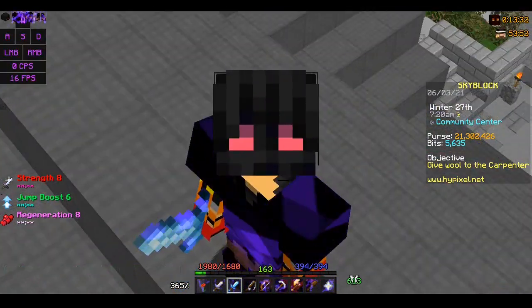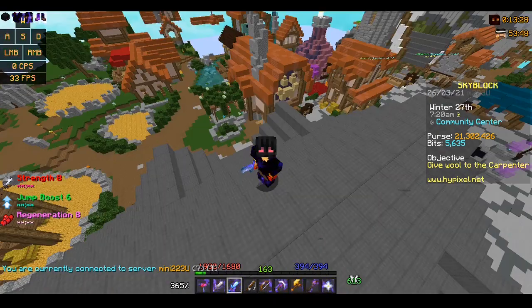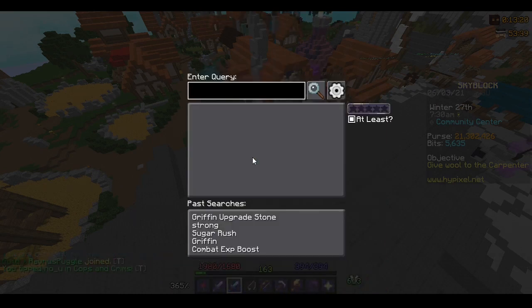What's up everyone, it's Tromless here. Today I'm gonna be showing off another mod, which is actually the same mod that was in the last video, but it's gonna be a different feature. This is actually gonna be combined with sort of the same feature as the last video, except today I'm gonna be showing off the raw craft cost feature, which can actually make you a lot of coins.